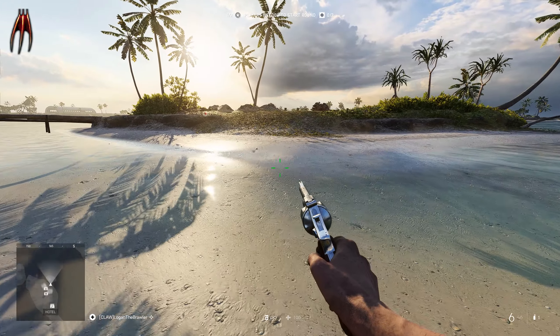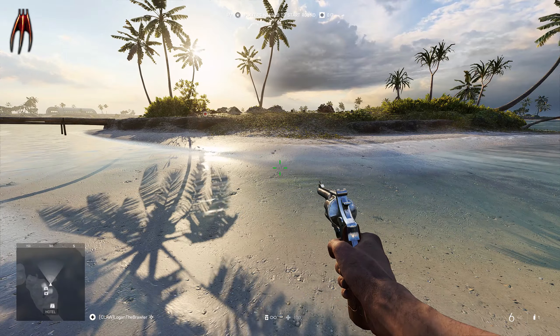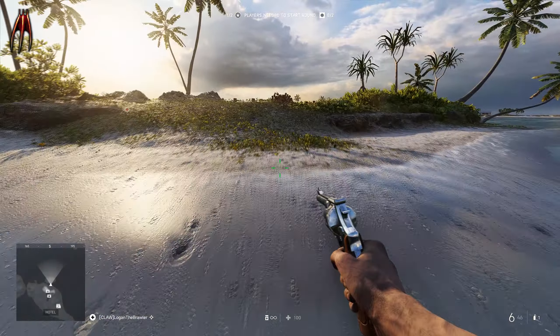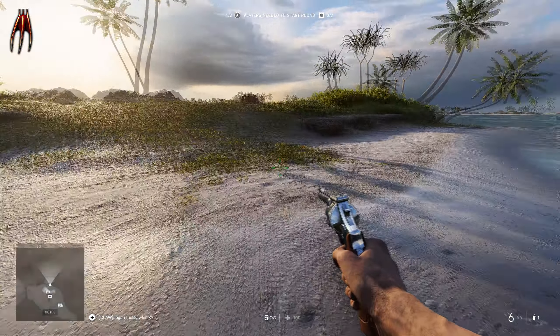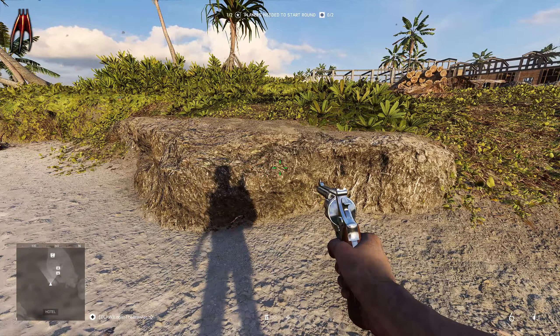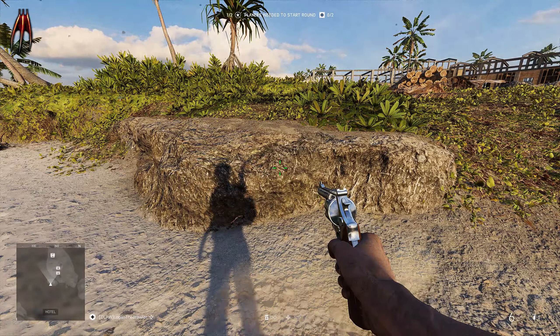Hey guys, Logan here. Today Wake Island released and we are already finding a lot of easter eggs spread across this classic map. The Battlefield easter egg community is working hard to figure out every mystery as always, but we haven't got a solution or found anything hiding on Wake Island just yet. Maybe it's a dinosaur, maybe it's a big megalodon. Now let's take a look at what the community found so far.